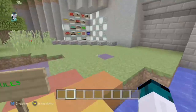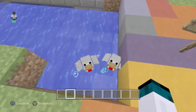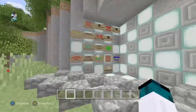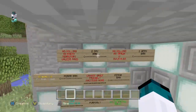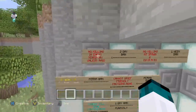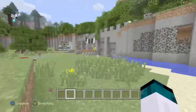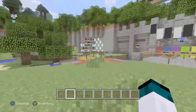Next up is the rule board — we made it nice and colorful. We've got a two-day ban for killing in enemy territory, unless during a raid. So like, if I walk into one of the clan's territories and just kill them for no reason, that's a two-day ban.